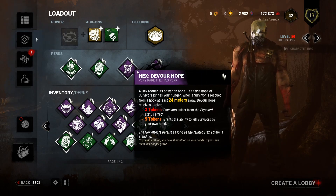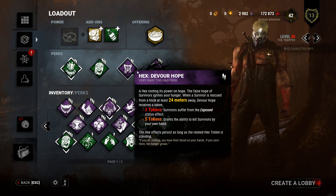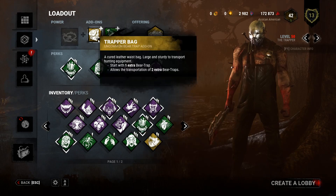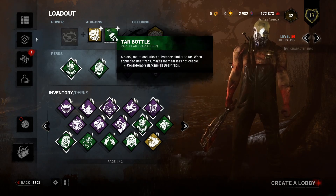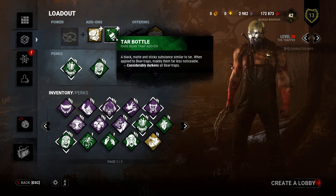Even though I absolutely hate hex perks — the fact that survivors can destroy one of my perks and leave me with one less perk is just terrible. Give me an extra effect, a minor effect, or let it respawn. Anyhow, enough ranting. I'm running an extra trap bag because I want one extra bear trap, trying to accumulate some bloodpoints and get some good stuff for builds later. And a tar bottle, because it's always better when survivors can't see a trap.